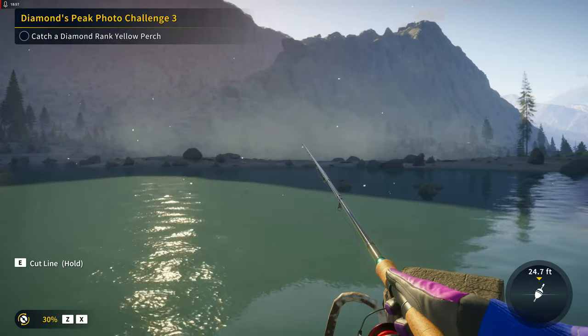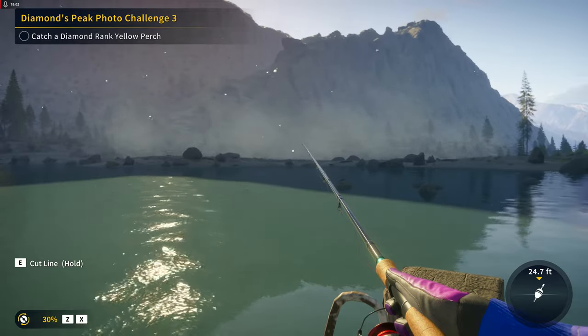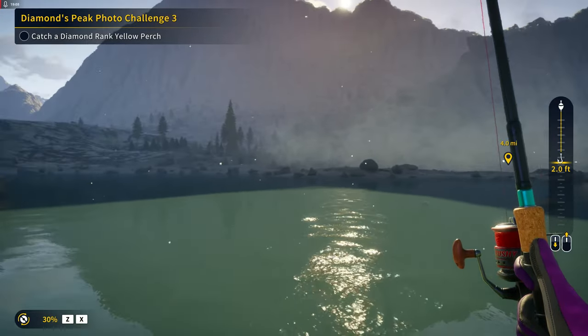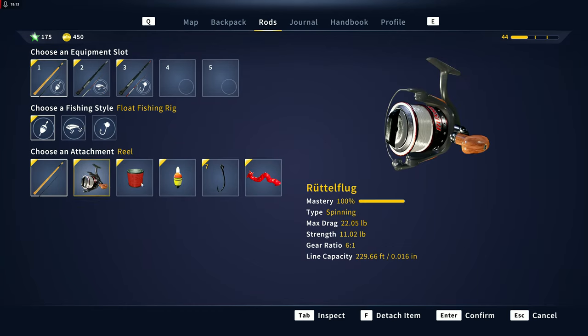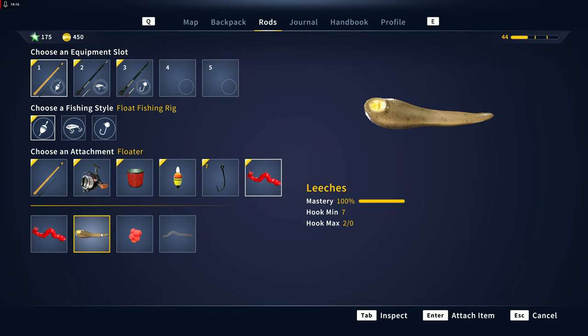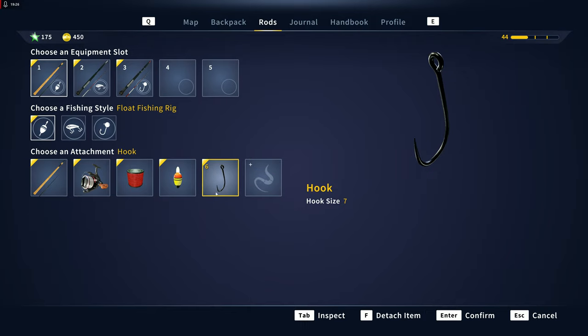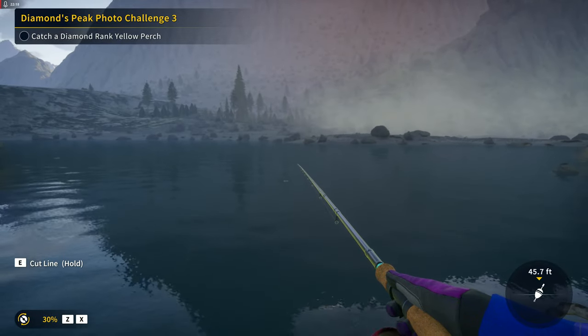Bloodworm is listed as a preferred bait, and I just presented it right in front of a fish and he completely ignored it, so that's not going to work. On number seven all we have is leeches — we'd have to go to number six for the red worm. We can try it, but actually, screw the red worm — we're going back to leeches.